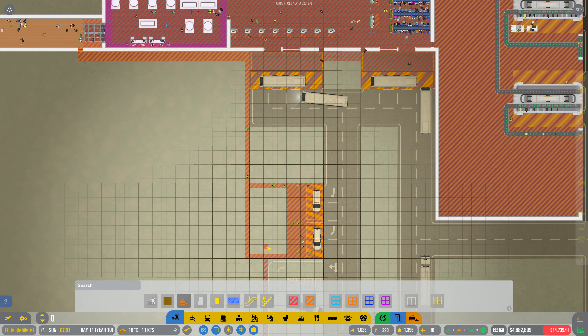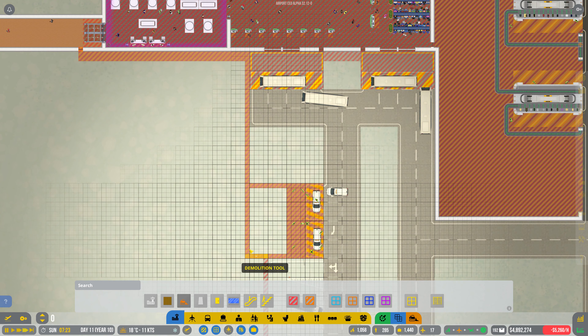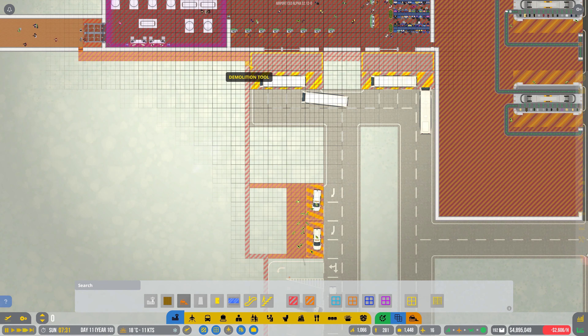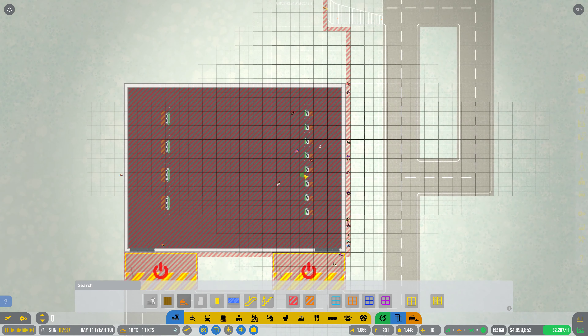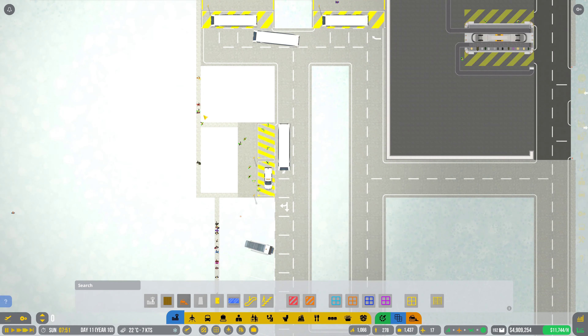So maybe if we just get rid of this and see what happens. Control gets rid of it — there we go. And if we just do that — did that let them out? Yep, there we go. Right, let's get them out and we'll put the staff zoning in just in case it messes up. The staff seem to be happy moving along now.